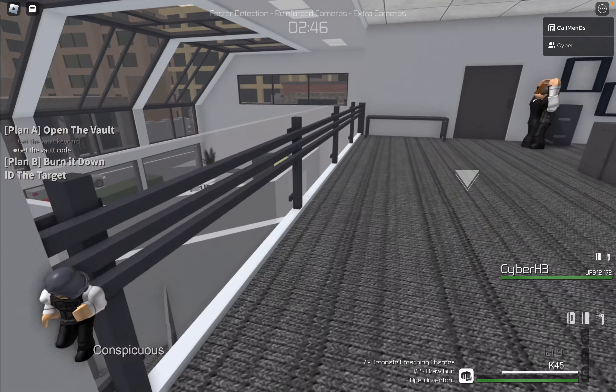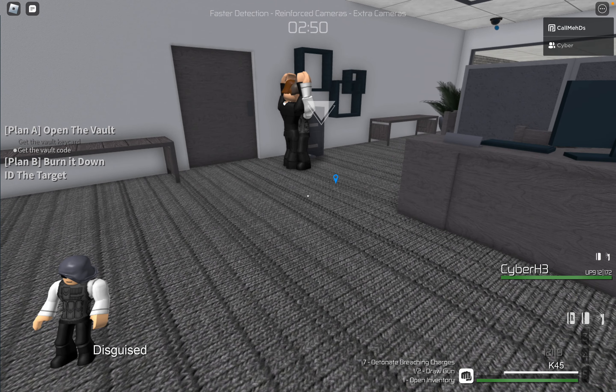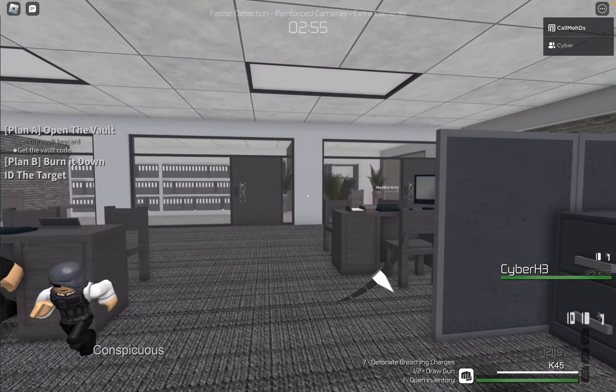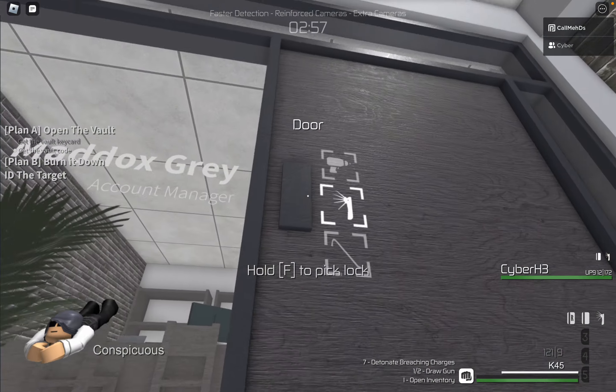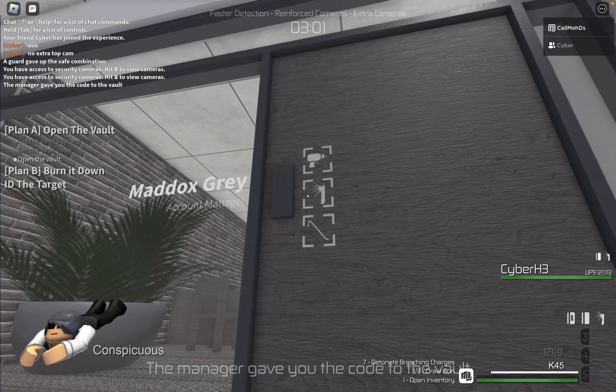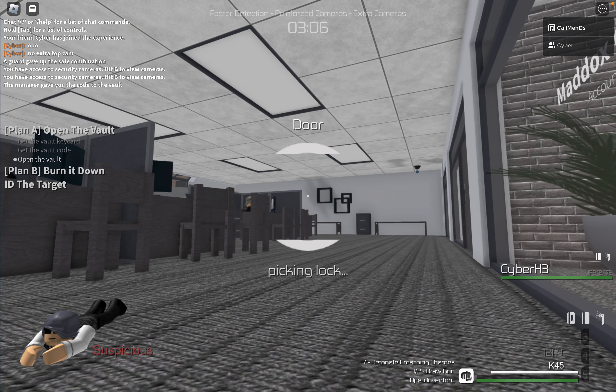But regardless, we'll start the hack over here. We'll go downstairs... I did not have to hack that. Anyways, put your hands up. Cyber can go interrogate the manager, and I'm gonna go figure out which one it is — right, it's faster detection. Let's actually take our time here to not get caught, shall we? Might be a good choice.